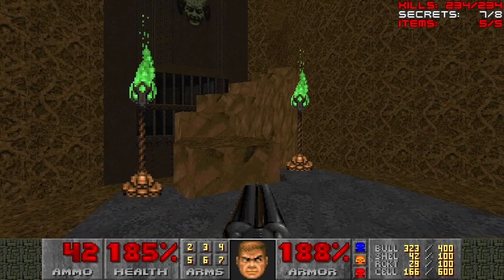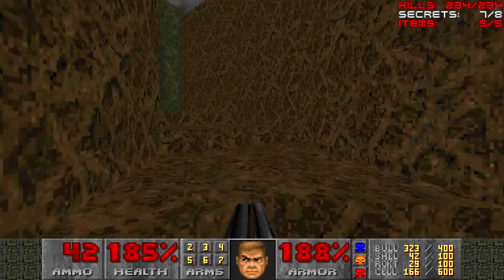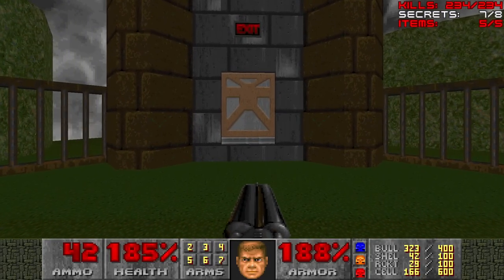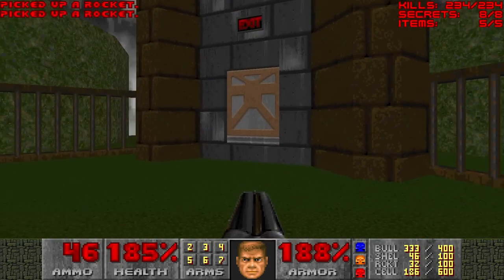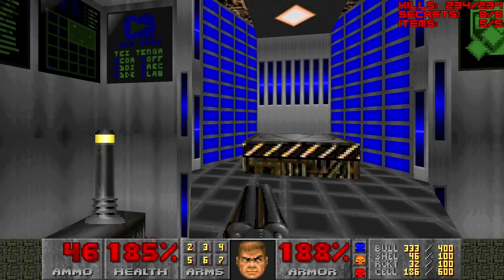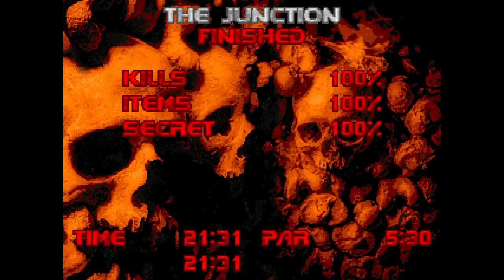What awaits us in this witch area? The exit door with a walk-through fence on the right to a backpack and a secret area. Now inside here is a pretty technological teleporter. And that's it for The Junction — a really cool map, a pretty short map.